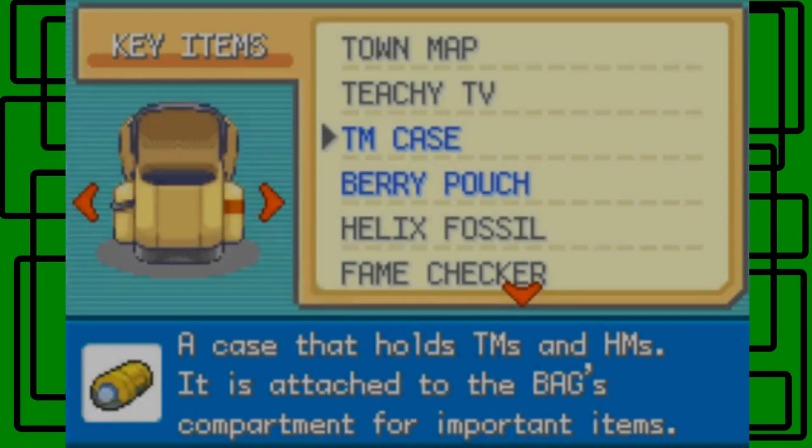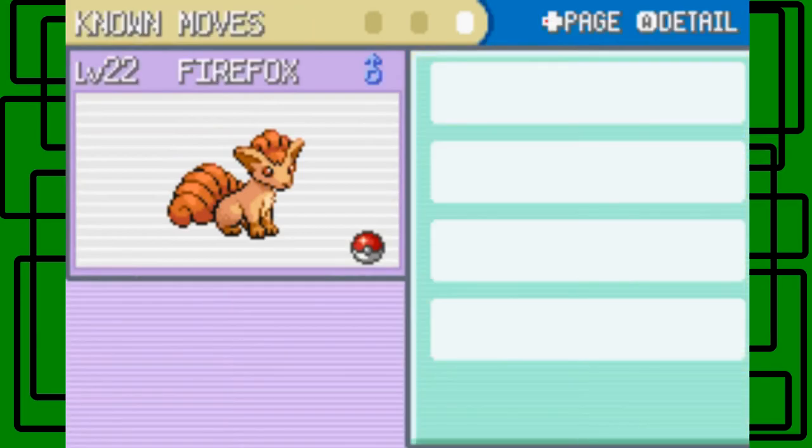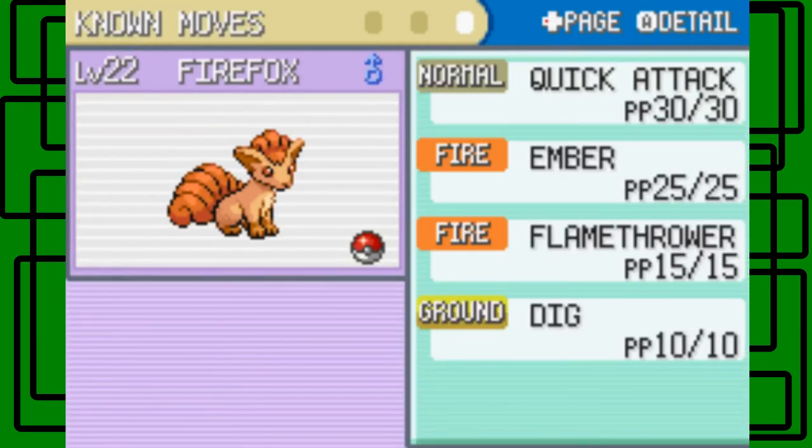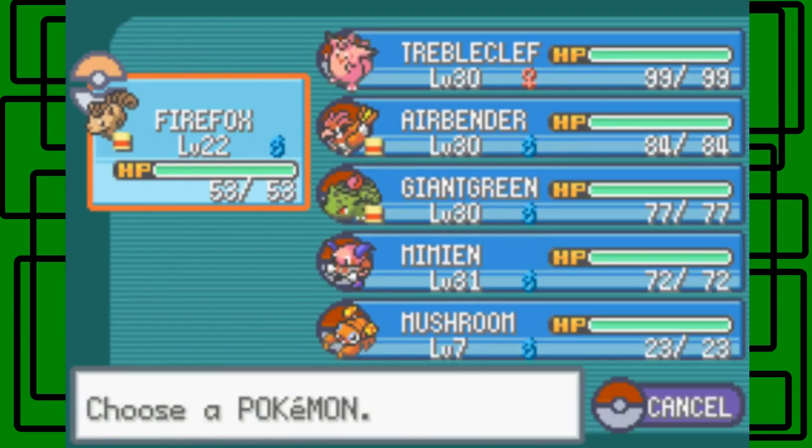I think that's it for right now. Now thinking about it, Firefox's final moveset would be Flamethrower, Fire Blast, Overheat, and Dig — and Fire Blast and Overheat are TMs. So I could evolve Firefox now — decisions, decisions. It's kind of hard. I'll wait a little bit longer to evolve it.